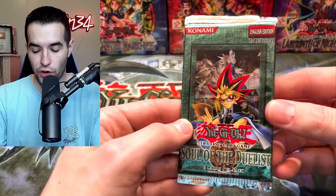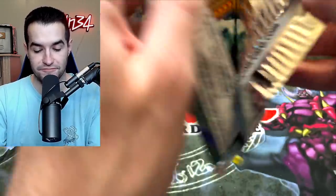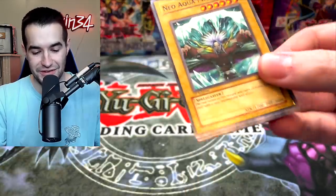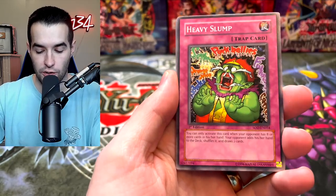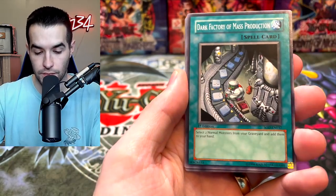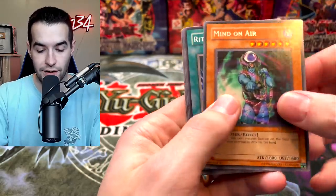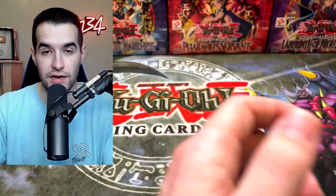Let's try our first Soul of the Duelist first edition. If we get a Horus I don't know what I would do — I would literally cry. This feels like it has fewer cards. Neo Aquanorm, Heavy Slump, Enraged Mooka Mooka, Dark Factory of Mass Production, and Mind on Air. Believe it or not, my mind is on air.